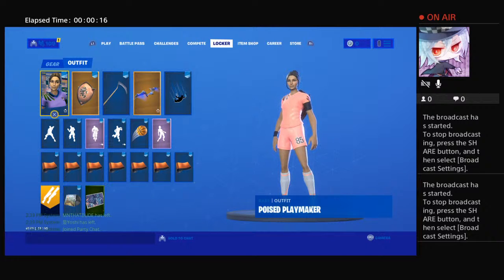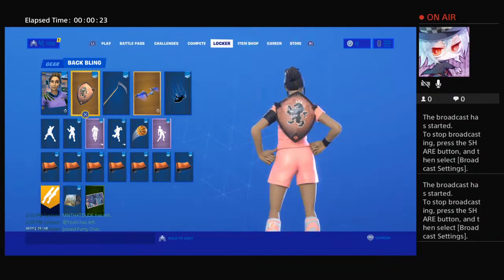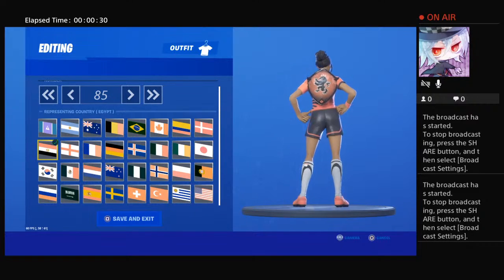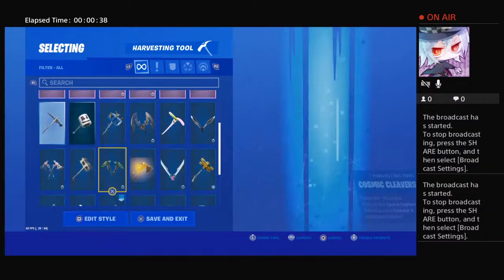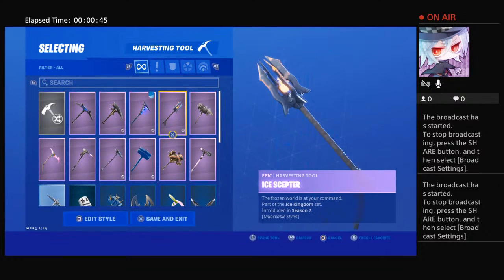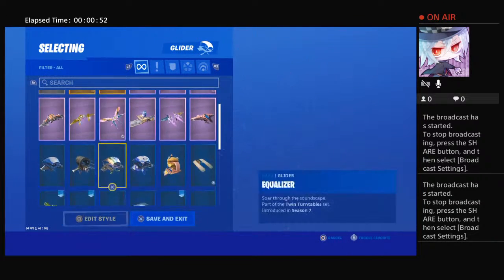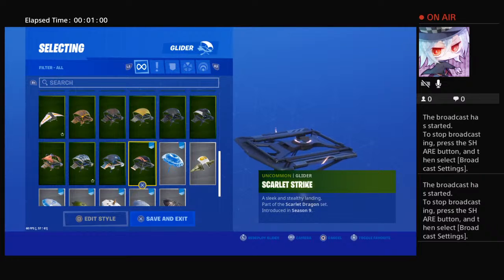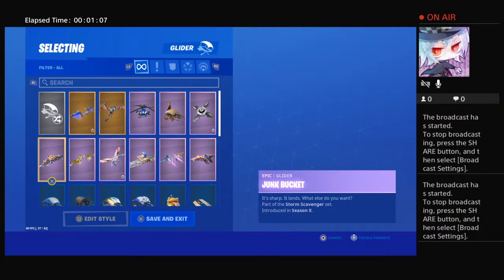We're gonna be doing a soccer swim combo. This is one of the combos with the red knight shield. For the pickaxe you could do Reaper pickaxe, and then the glider steel wing. This is called Scarlet Strike Crossfire or Junk Bucket.